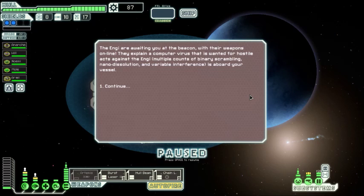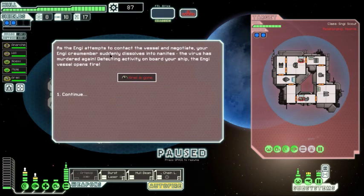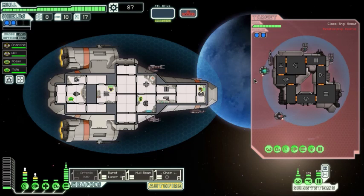The NG are waiting at the beacon with weapons online — they explain a computer virus wanted for hostile acts including binary scrambling, nano dissolution, and variable interference is aboard a border vessel. They insist they must destroy your ship to prevent the virus from escaping. Option: purge the system code, attack the NG vessel, or have our NG crew member negotiate. We try negotiation — the NG crew member attempts contact but suddenly dissolves into nanites. The virus has struck again and the NG opens fire.